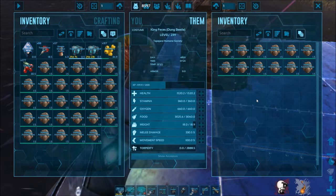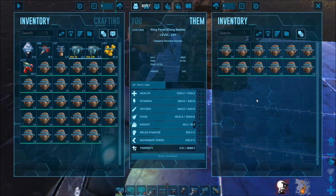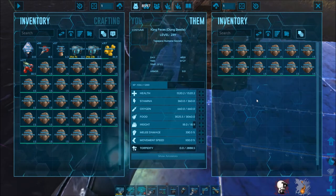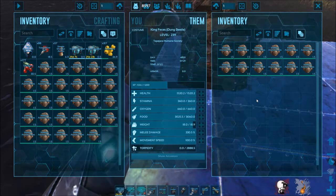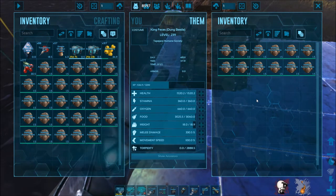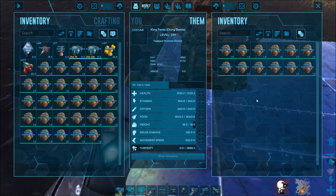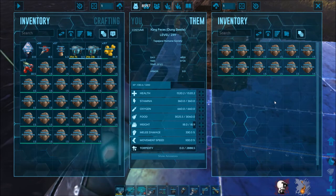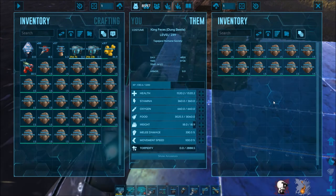A tip: if you have several different kinds of feces on the Dung Beetle, they all have separate timers. For example, small feces might take 10 minutes to produce one fertilizer, medium 15, large 20, and human 25. Each timer runs simultaneously, so having one of each type produces fertilizer faster than just having a large stack of one type. Alternatively, grab 10 Dung Beetles, put them in a pit, and keep them loaded with feces for a constant fertilizer supply.